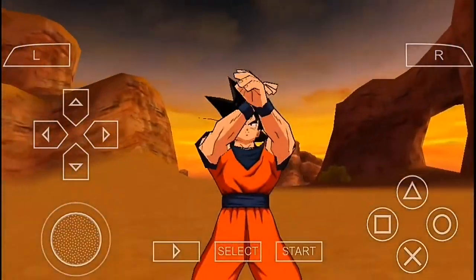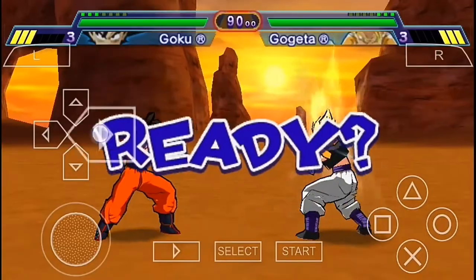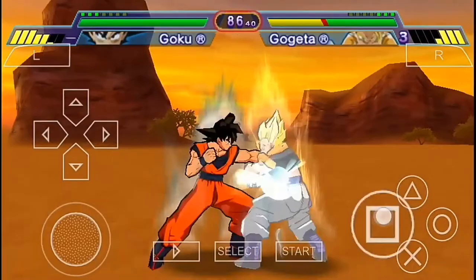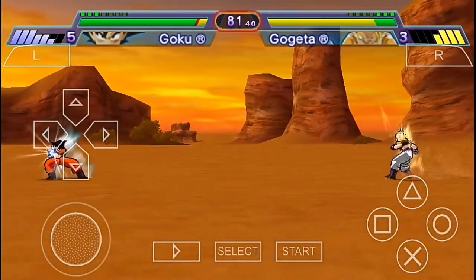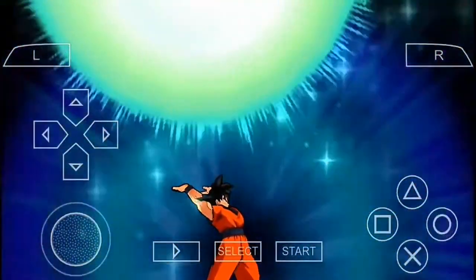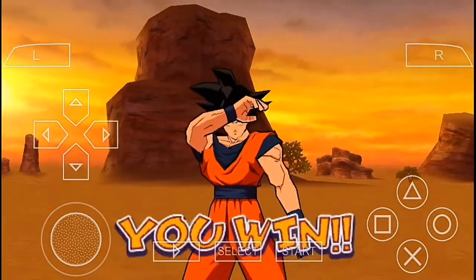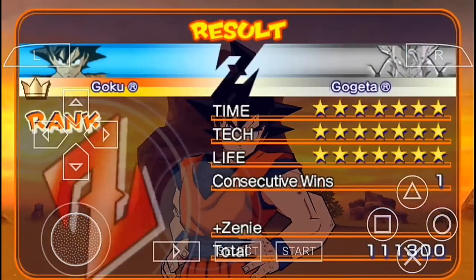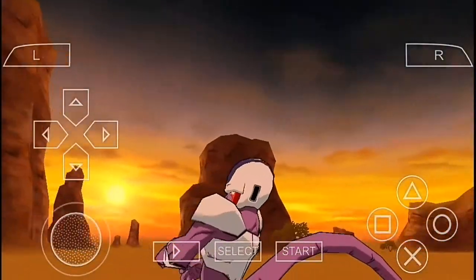Our first opponent is Gogeta — let's see what he's got. It's the first battle so it's not gonna be really tough, it's gonna be pretty easy. Time for Kamehameha, and I think Spirit Bomb is gonna get the job done. Yes! We finished our first opponent in less than 30 seconds and without even changing our form — and he was Gogeta, the fusion of Goku and Vegeta.